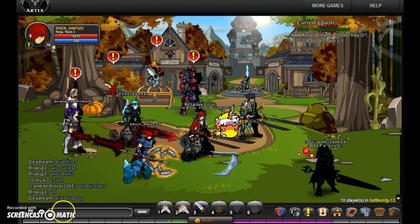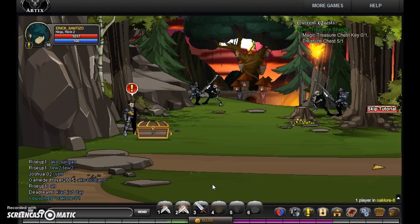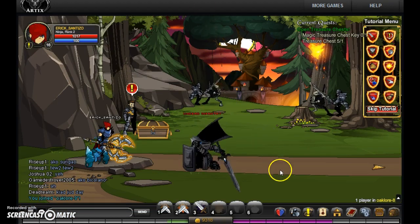First, go to the chat menu and type slash join, then type 'urlord' and hit enter. You'll load into the map Adventure Quest Worlds. It might take a moment — it's a bit laggy for me since I'm playing in the evening.